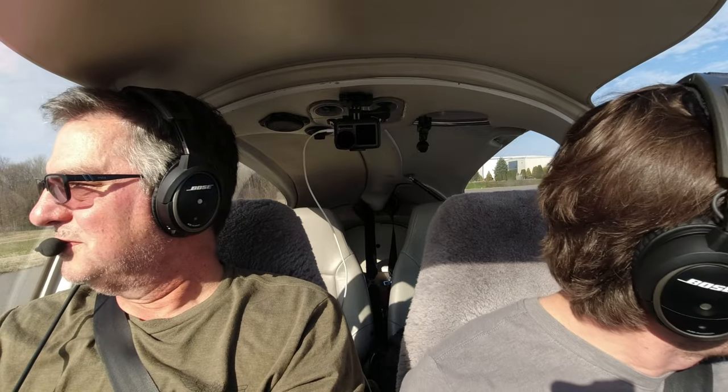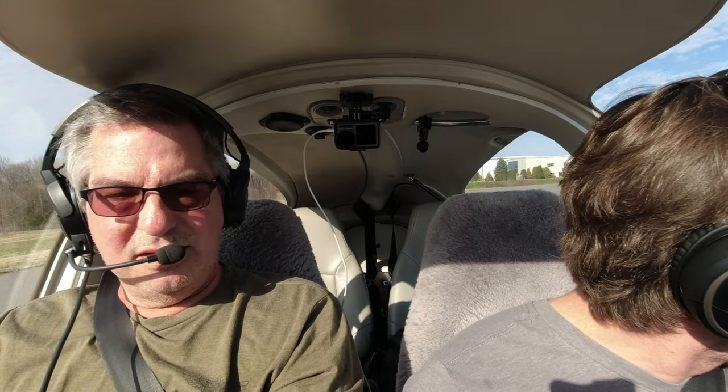Concord tower, five two six delta sierra, holding short runway two zero, ready for departure. Holding short two zero, five six delta sierra — runway two, right turnout approved, cleared for takeoff. Runway two, cleared for takeoff, five six delta sierra.